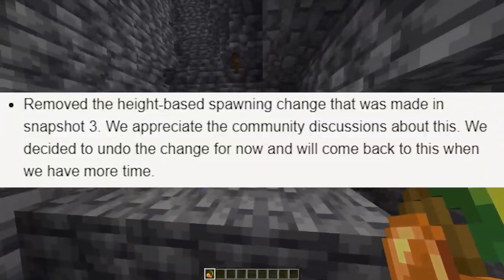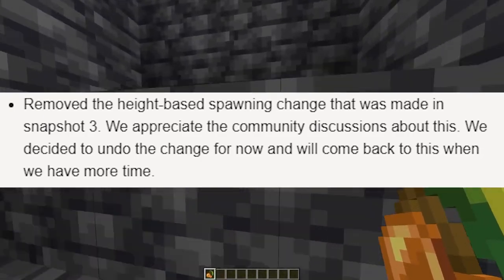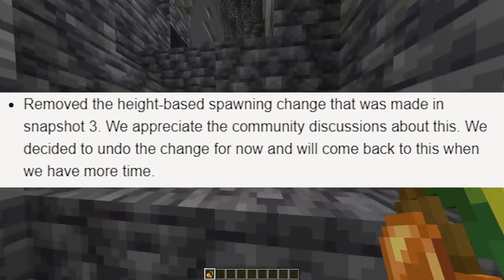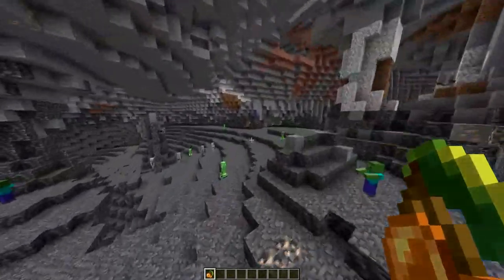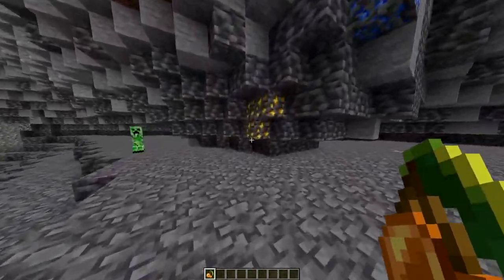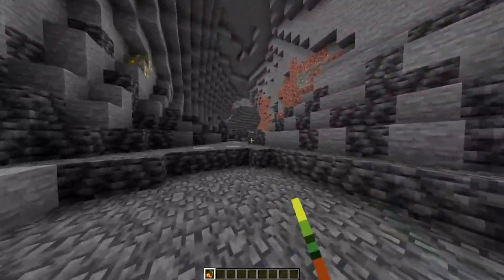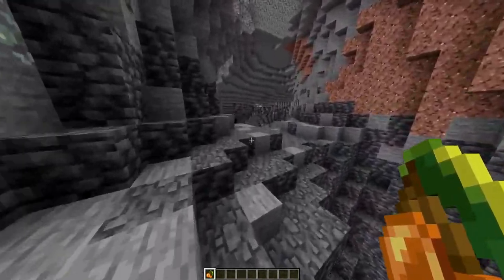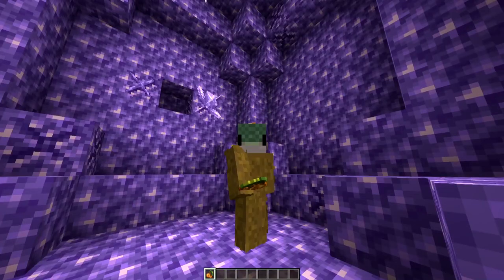Next: remove the height-based spawning change that was made in snapshot 3. They appreciate community discussions about this and decided to undo the change for now, coming back to it when they have more time. I'm guessing the height-based spawning — cave monsters spawning up high — was added in snapshot 3 and is now removed, until they add the Warden, because we do not want wardens spawning up there.